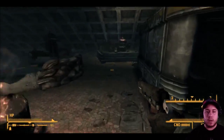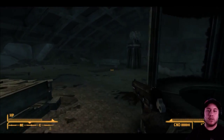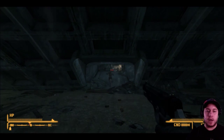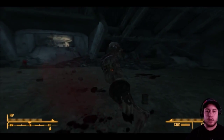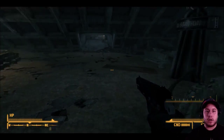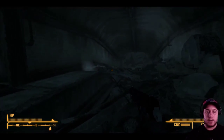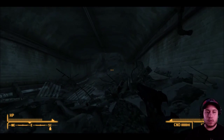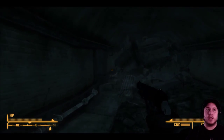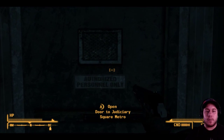Once you kill all the ghouls — if you're doing this without cheats, be advised there are a lot of powerful enemies, so don't go guns blazing if you're low level. After you enter through this door you'll turn in this direction, then go to the right. There's a path here which will lead you to a new section: Judiciary Square Metro.